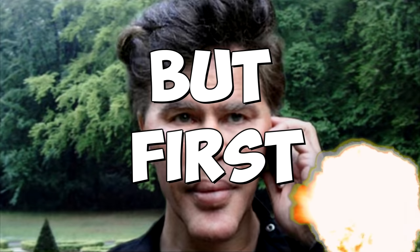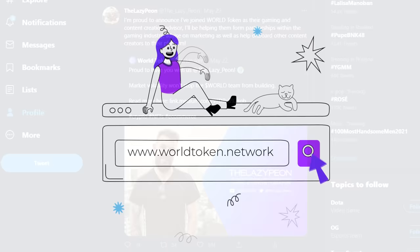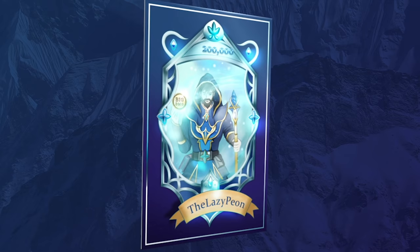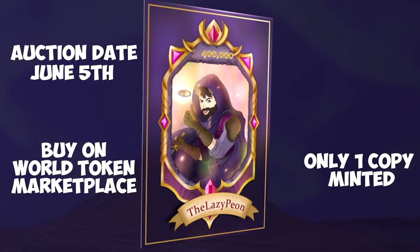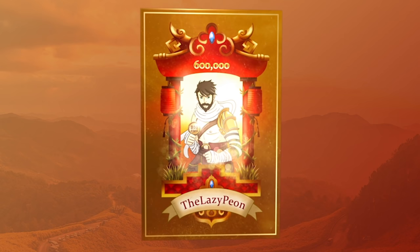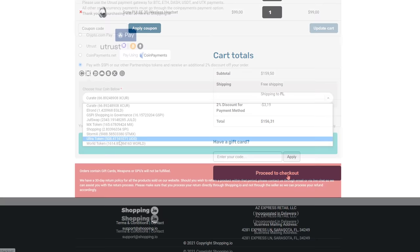First a quick announcement — I've joined a company called World Token, which is basically a decentralized escrow-based crypto marketplace, as their gaming and content creation advisor. They've created six unique animated NFT digital art pieces for each of my 100k subscriber milestones, to be auctioned on their marketplace starting June 5th. There's only one copy of each NFT minted. World Token aims to be the biggest e-commerce platform in crypto, adding Patreon/OnlyFans-style functionality, gasless NFTs, and physical products. You can also use World Token Crypto to buy things on Amazon, eBay and Walmart via their partnership with shopping.io. Follow @WorldToken on Twitter for more info.